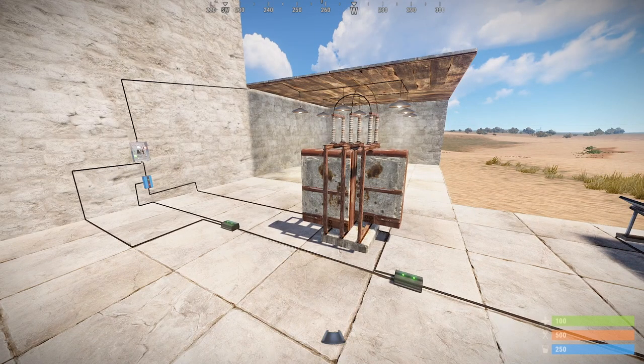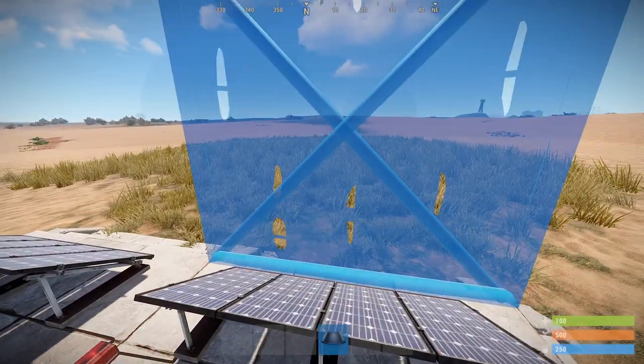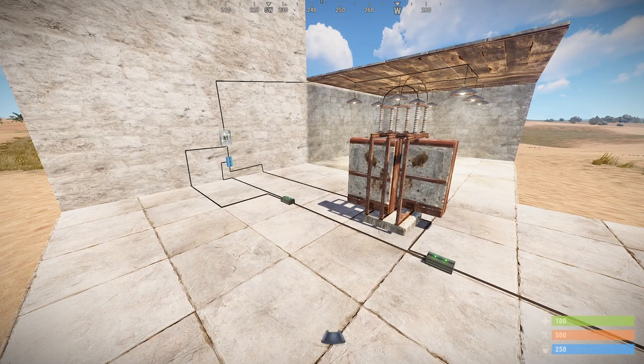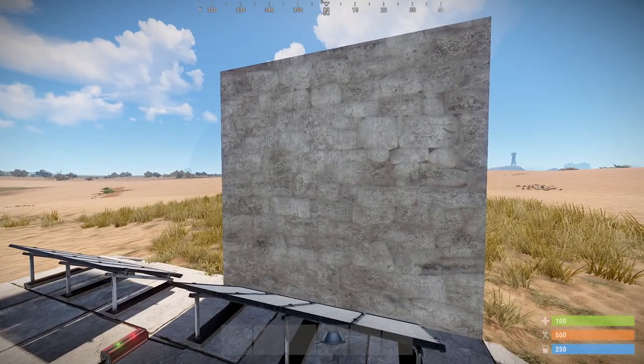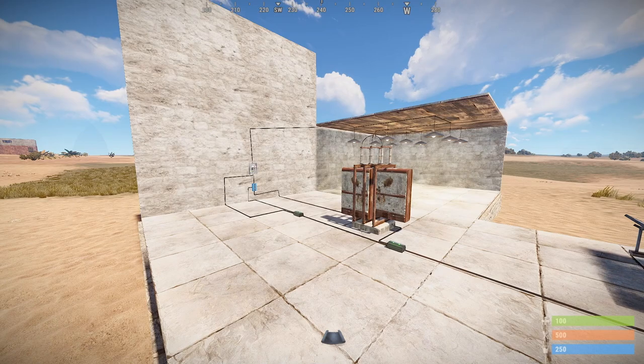Now that that's wired up we just need to test if it's working. If I cover one of these solar panels, we can see that the blocker is now not blocking the pass-through and allows power to flow from the battery through the ore switch and power the lights — we saw that quick little switch there. If I remove that wall and allow the solar panels to generate more power, it switches back to just using the solar power, or whatever your power source is.